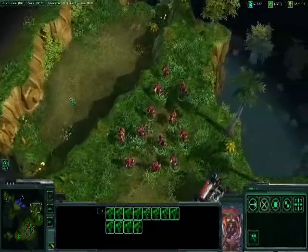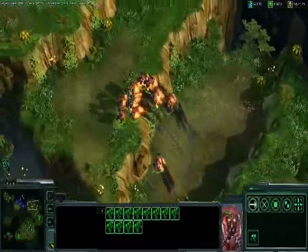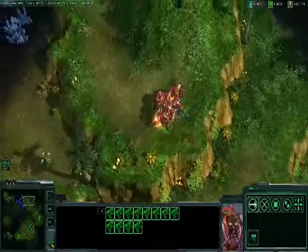To continue this attack on the enemy base, we're going to bring in our Reapers. This is a unit that you may remember from our original announcement demo. He's got his jump pack, which enables him to traverse this difficult terrain.